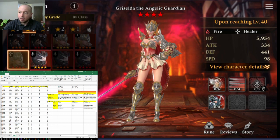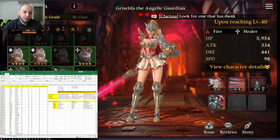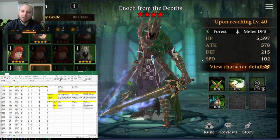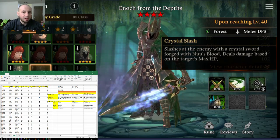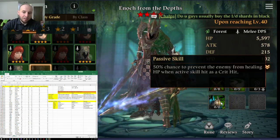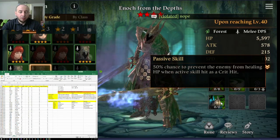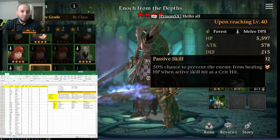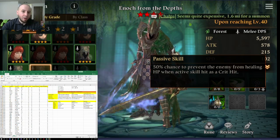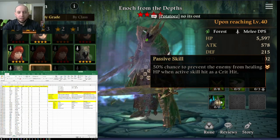For top DPS in PvE I'll go with the normal element first. I chose Forest Enoch. He has a level 4 defense break, attack buff, and his ultimate hits huge damage based on the target's max HP when you have good runes. When you awaken him, every skill he uses has a 50% chance to block healing, which is huge especially on stages like the Light Mary dungeon where she has two heals. You can bring Dark Dunkelhound and Forest Enoch to ensure heal block stays up.